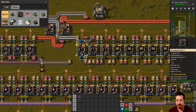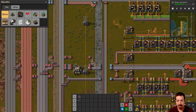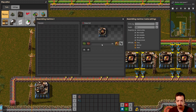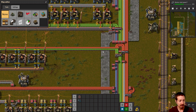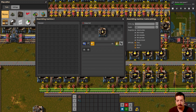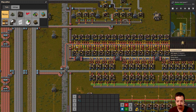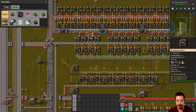Here are the furnaces and the rails for the purple science, and then here's modules — just the two colors in vanilla. Flying robot frames for the yellow science. Low density structure always takes a lot of space. Here's some military science just because you need a little bit.